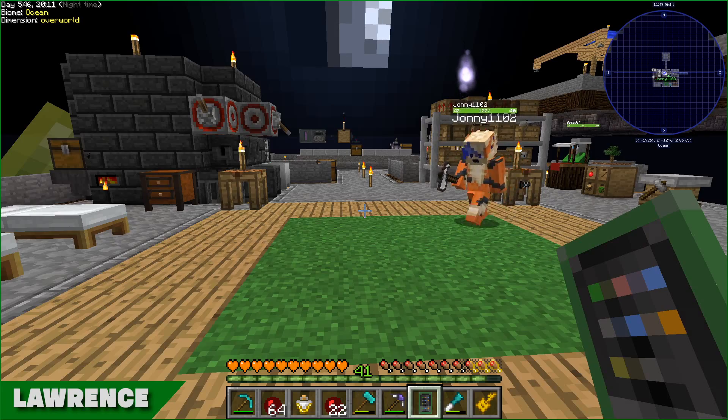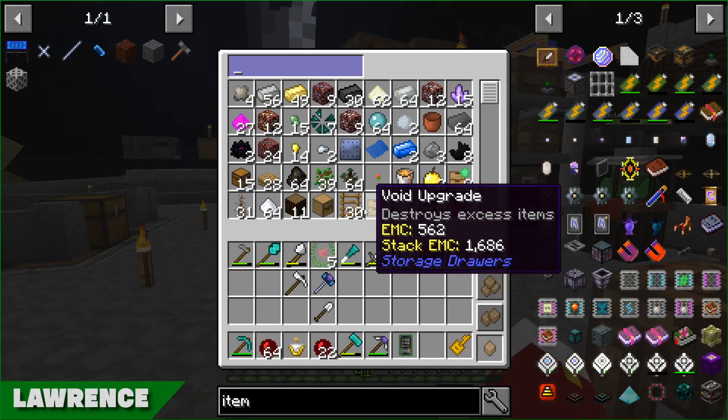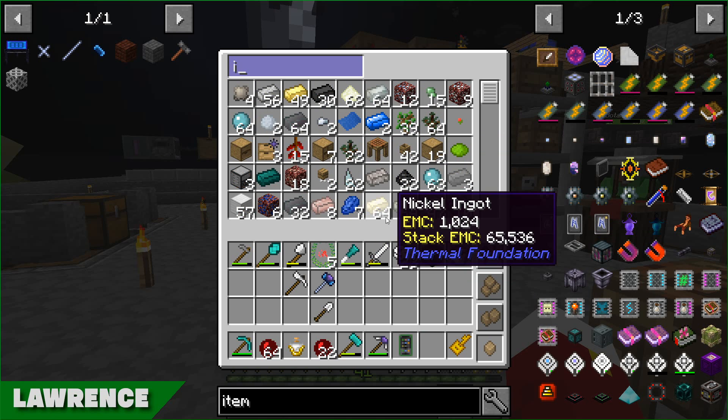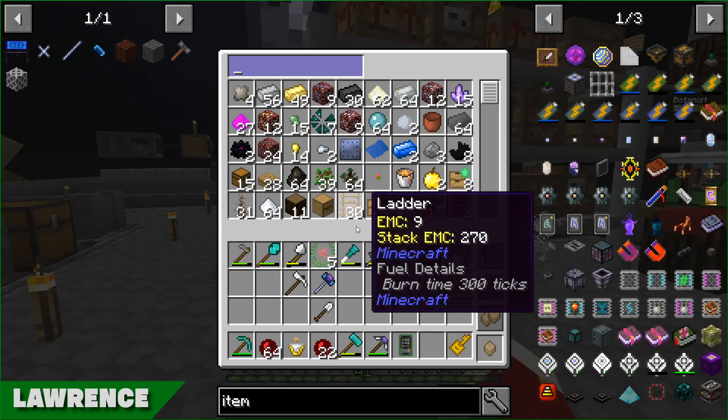To start off with Immersive Engineering I want to make the Engineer's Hammer - really simple: two sticks, two iron, and an industrial hemp fiber. You say it's simple but I'm already scared. There was a previous mod pack we played where every time you opened the Engineer's Manual it would crash the game. I'm hoping that doesn't happen here.